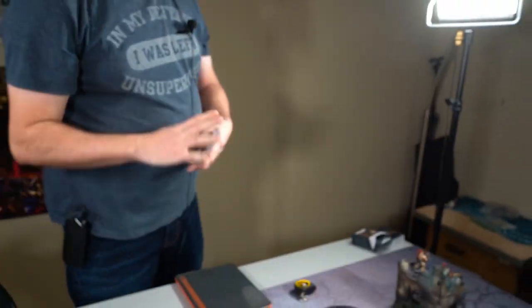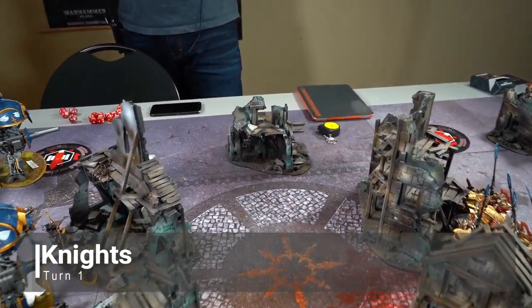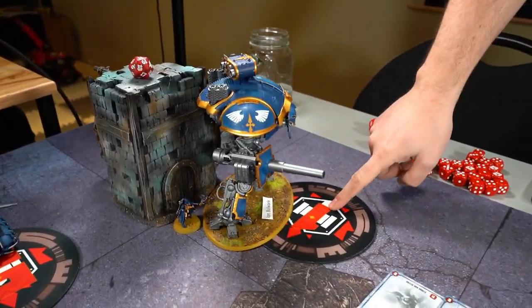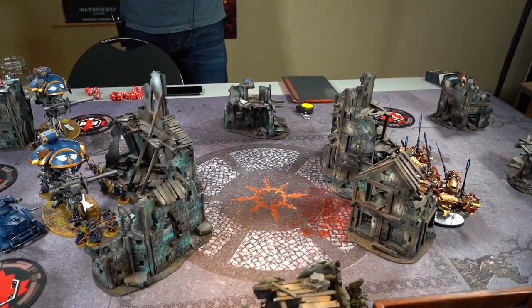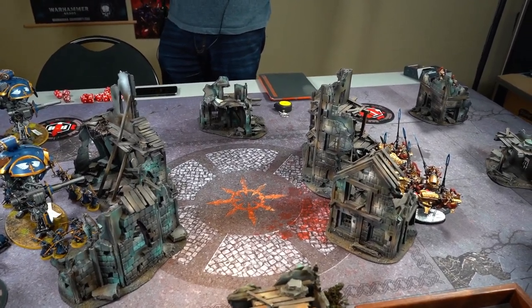Turn one for Knights. Francois picks two Maelstrom cards to try and score this turn: Secure Objective Five - which he basically has - and Defend One, which nobody can reach yet. He'll set those up nicely for round two. Everything has just kind of shifted around with the Canticle reroll-ones-to-hit for a CP. We'll come back at the end of Knight's turn one.